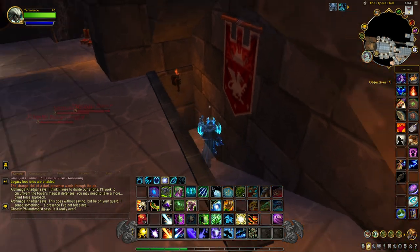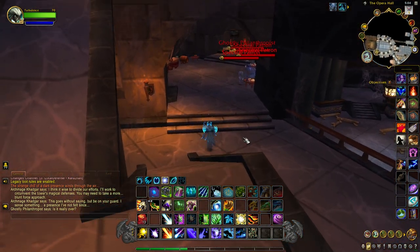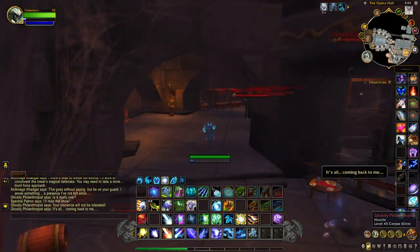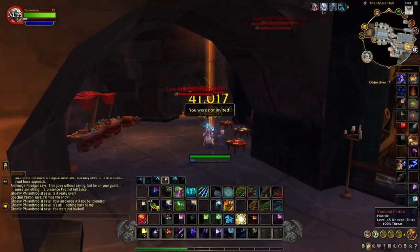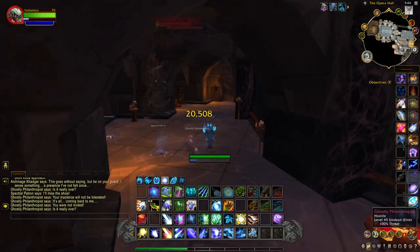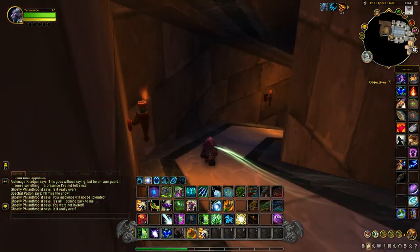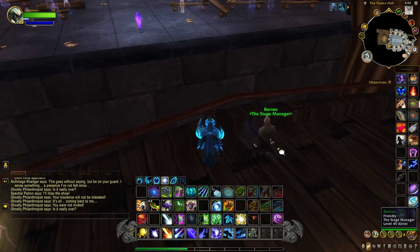You'll notice these stairs here, and what you want to do is just jump down them. When you get to the bottom, head due north to the end of this hallway. When you come to the end of the hallway, you'll notice another door — just go through that. That takes us to the opera house stage.